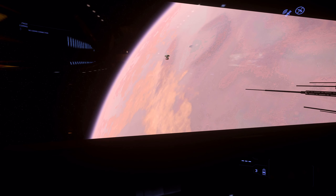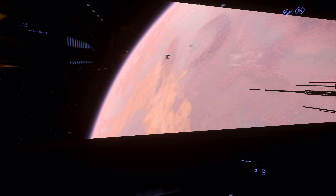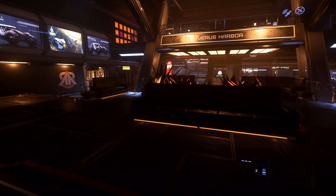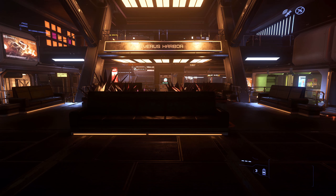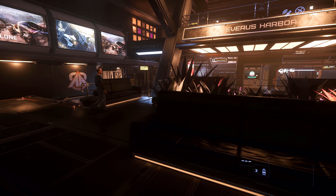I also use a program called Joy2T. That program lets me have basically a modifier button. So on my right stick, when I hit my missile button — just like you would hit the middle mouse button on a mouse — it will lock missiles. If I hold that button down, it'll fire. If I hold down the modifier button on my left stick and hit the missile button, it'll switch the missile type. So it allows me to use my dominant right hand to do most of the movement.